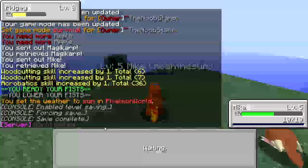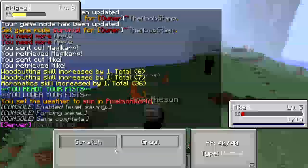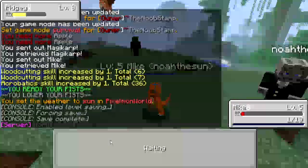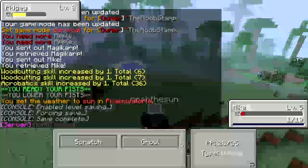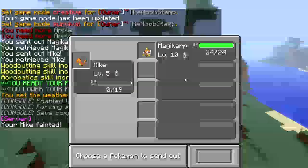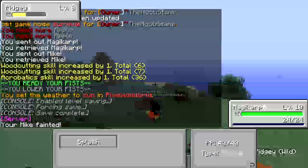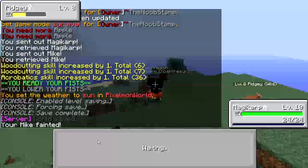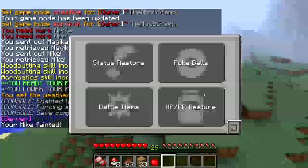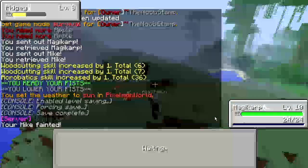It keeps using Sand Attack and making my accuracy go all the way down. I'm just watching it fly around. I don't have any Pokemon to use - Splash is all I have. Literally, I had nothing but I've got an idea - I'll catch it!